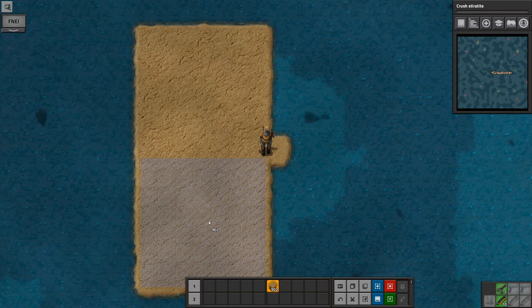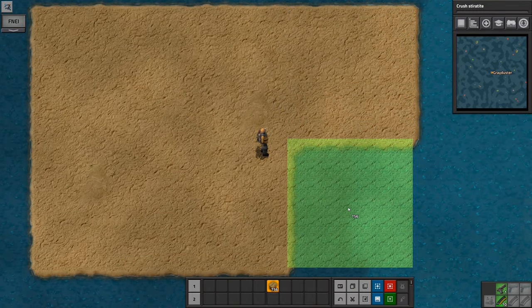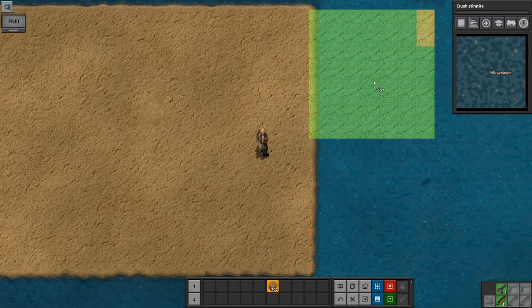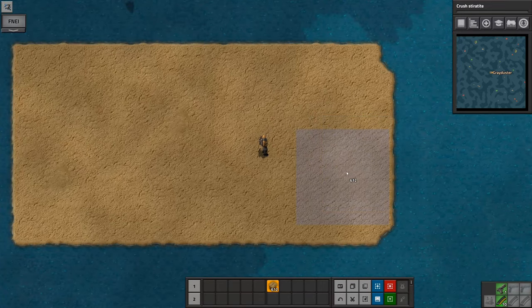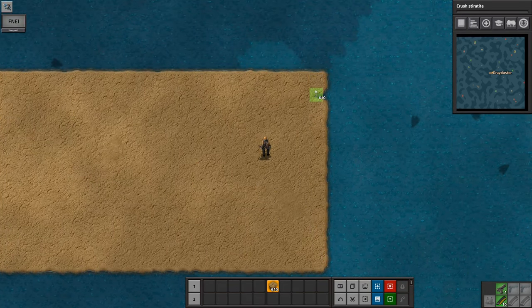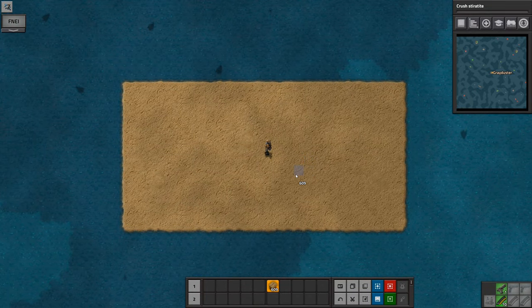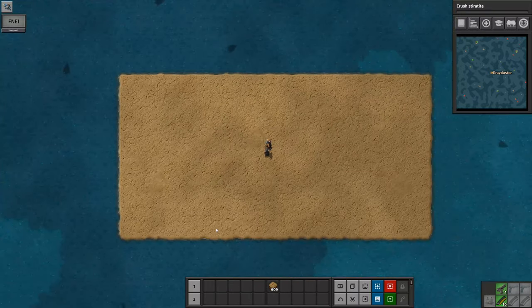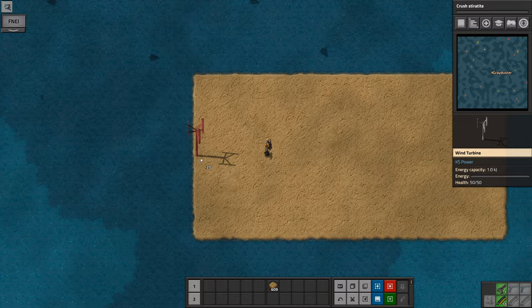We're just going to basically outline a square, and I think I'm going to extend this a little bit into a rectangle going this way. Okay, so that's already taken us down to 612. Let me just decrease that size — I want that filled in. It has to be nice like that. So we've got this neat little area; I'm down 400 land of my 1,000, so I better make sure that this is going to work.